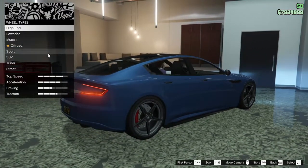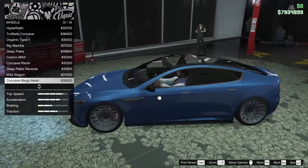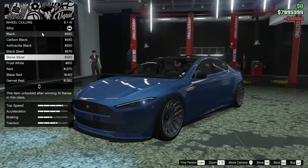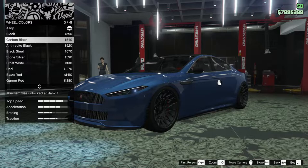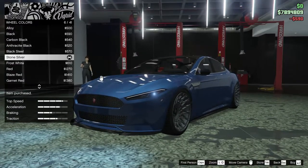For the wheels, my new favorites actually look pretty good on this thing — let's do these. For the color of them, I almost want to go for a stone silver. That looks really good. Black obviously looks good too, but I think I'm going to go for stone silver. I like that a lot.